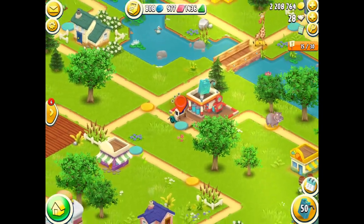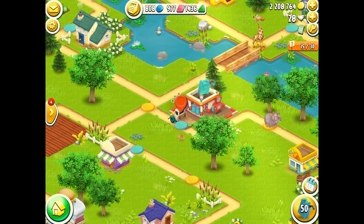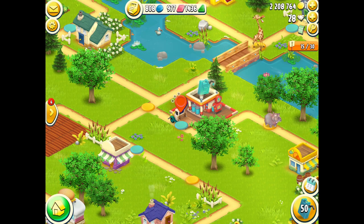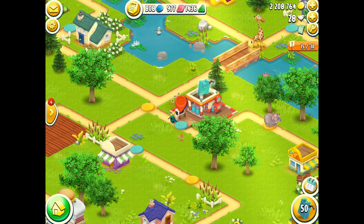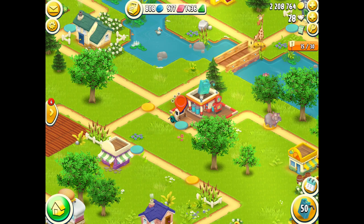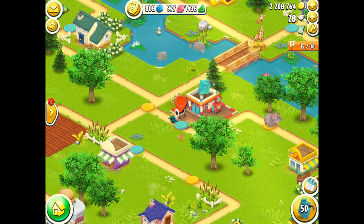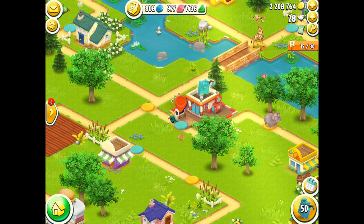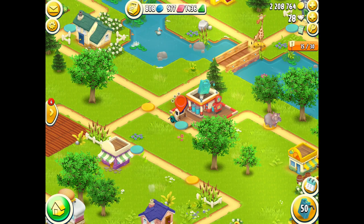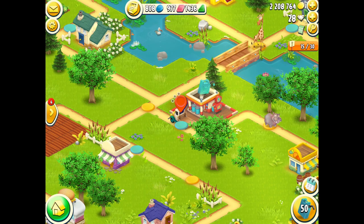These three dots above your icon show you how many animals you have at a given time — I didn't understand what they were when I first explored the new update, but now I do. Right now they are gray which means I don't currently have any animals with me. Once I do go and collect animals they will light up, and you can have a maximum of three animals in your truck at one time, then you have to drop them off at the enclosure.